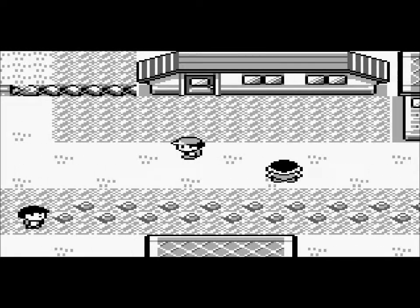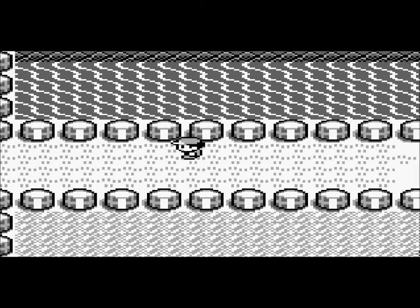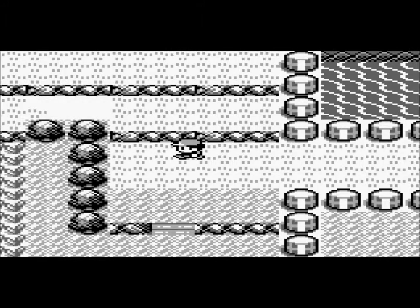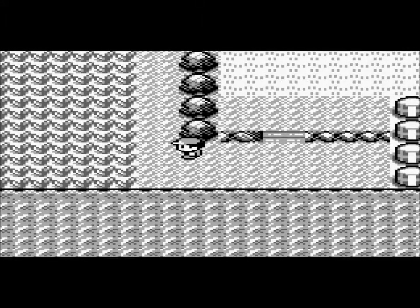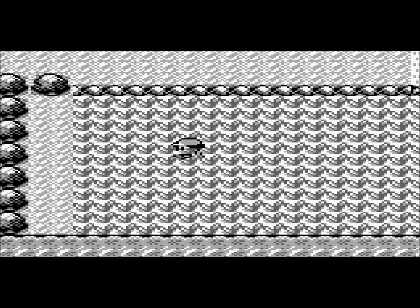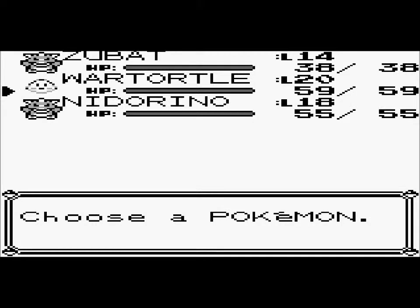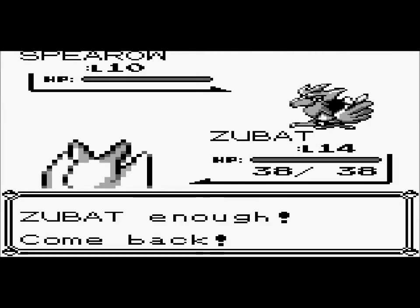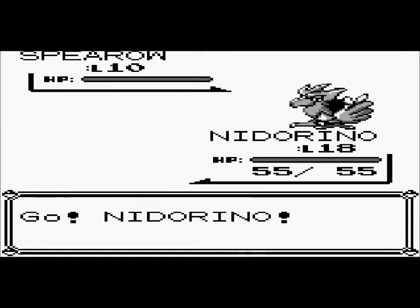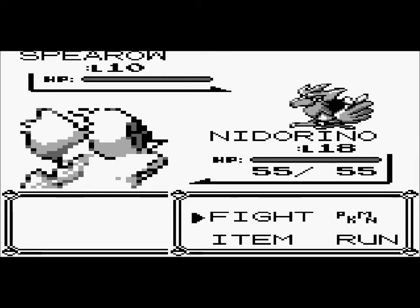Before we actually continue on with my adventure, I'm gonna go catch a Pokemon — but not a Pokemon for my team. I'm catching this Spearow to be a slave, basically. I'll go over to Nidorino. I'm catching Spearow as a slave just for Fly when I get it. I'll try to see if Zubat can actually learn it.